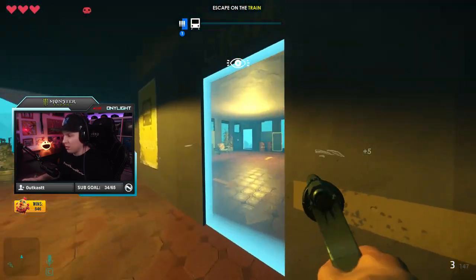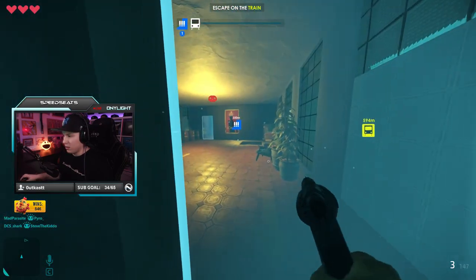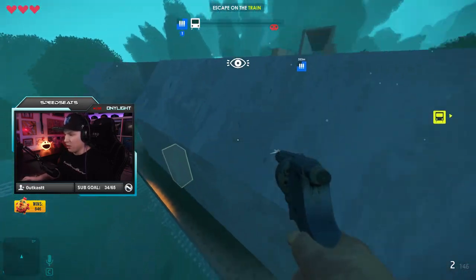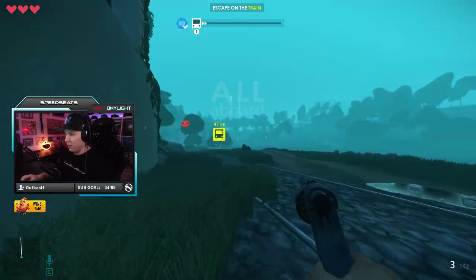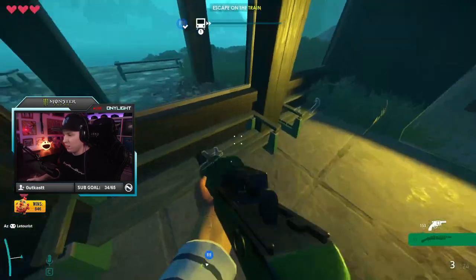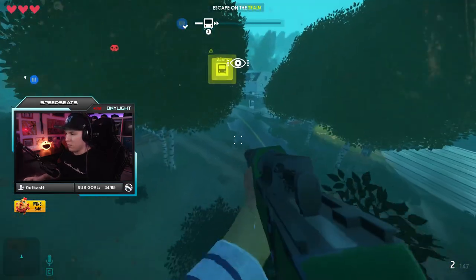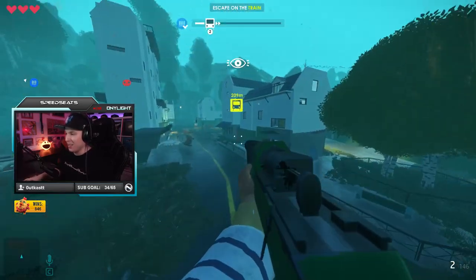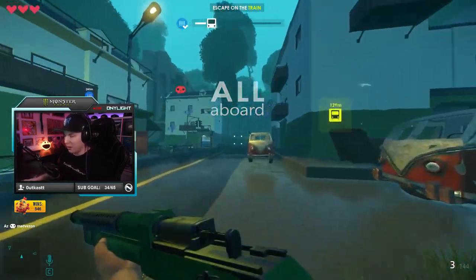Wait, I have a double jump! How do I get in? Oh, I can knock myself away — how does that even work? Okay, I'm on top here. All aboard — oh no. Wait, that's a shotgun. Can I knock myself back? Oh yeah! What kind of mechanic is that? You can knock yourself back and launch yourself!